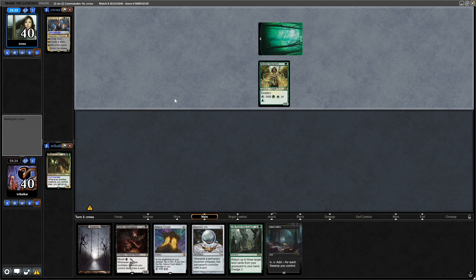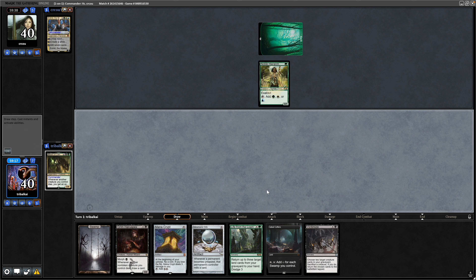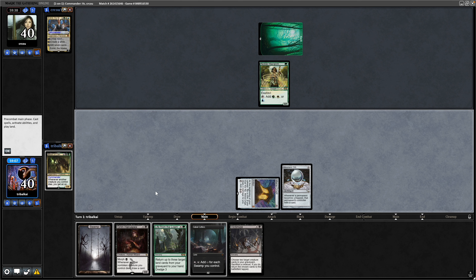There's every chance we see a Mire from Estrid though. Opponent is already ramping with a Noble Hierarch. There is a Victimise we will be able to cast as long as we hold on to the Mana Crypt. So play out the Mesmeric Orb and a Swamp.